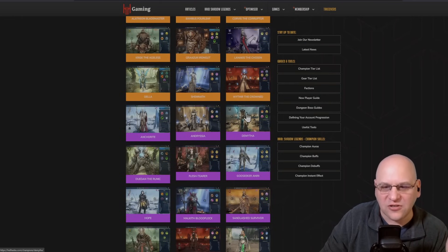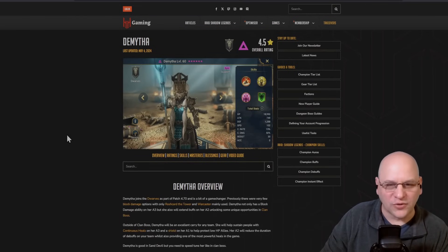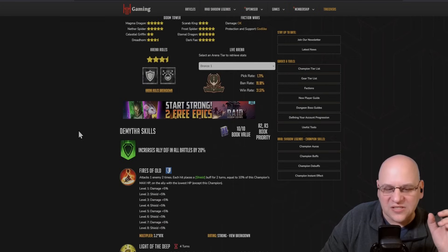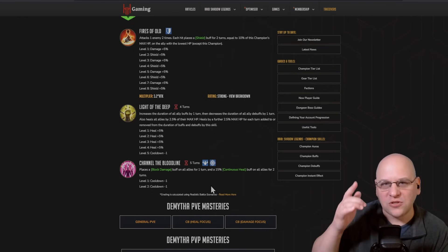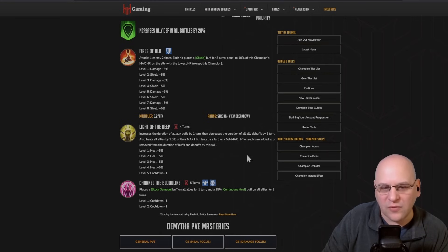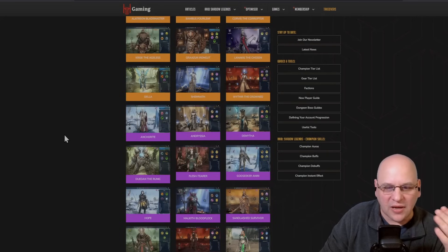Perhaps the best epic option is actually Dimitha — it might seem weird to use her in a non-unkillable team since she's the unkillable queen, but she's very tanky with 1,288 defense and 19,000 HP. You could put her in a shield set. You can still use her Block Damage buff to reduce the amount of damage that your shields take, especially on the very first turn — making sure you take no damage to your shield on turn one. She also puts out some Continuous Heal buffs, giving you a few more buffs. She's also Void Affinity, which makes stun targeting easier.